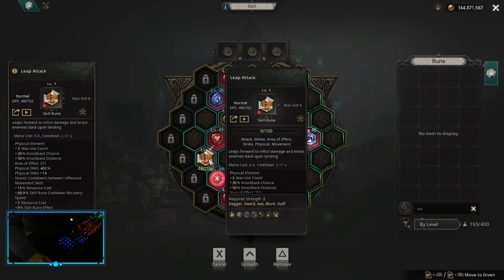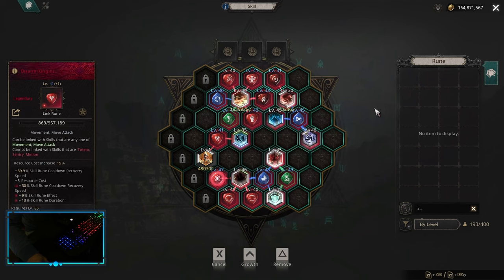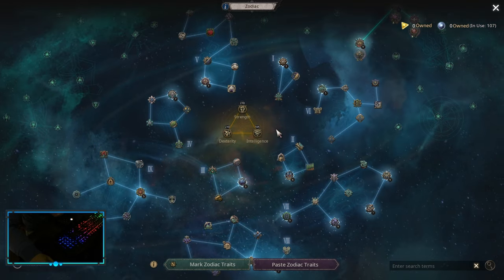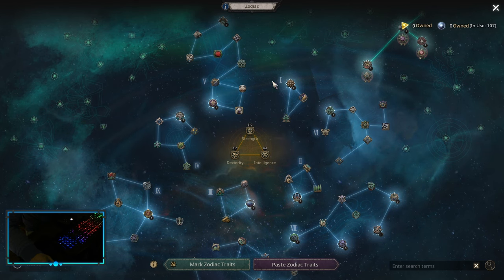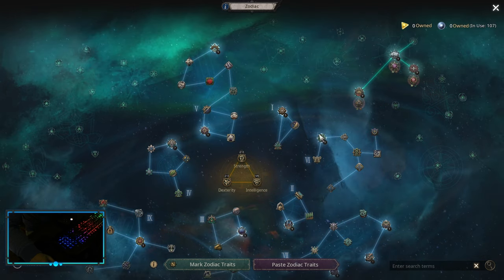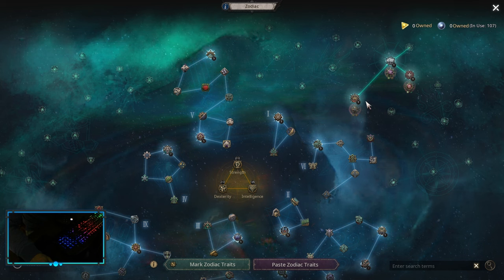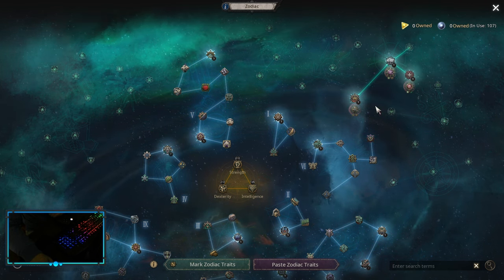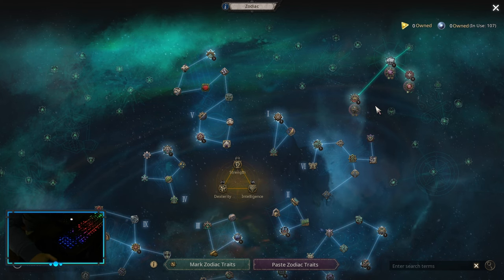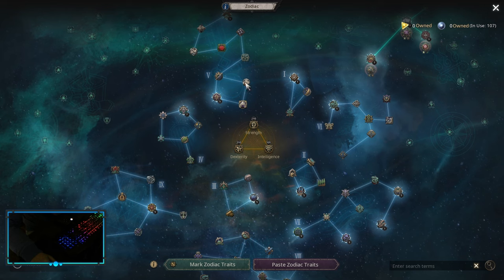For movement abilities, I always opt for Leap Attack and Sprint together with Disarm. Zodiacs on the Maximized build should look something like this. I'll start with non-spec nodes, but remember: whenever you unlock a spec node — at 22 points, 45 points, and 70 points — you always want to spend your points there first. To keep it more systematic, I'm starting with non-spec nodes and then moving into spec nodes.